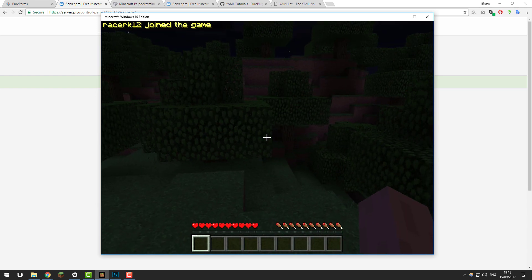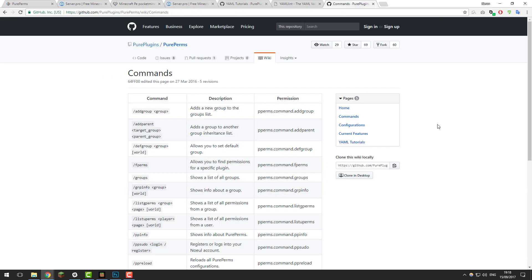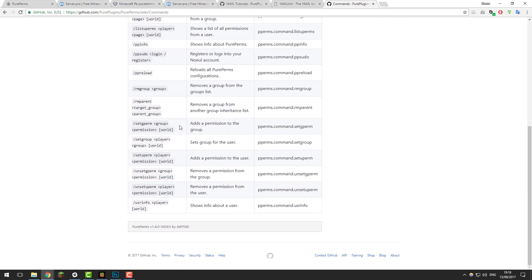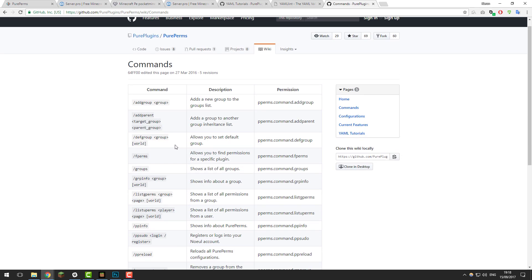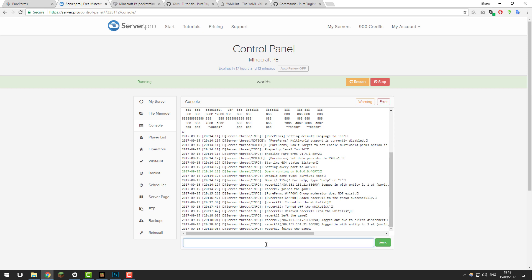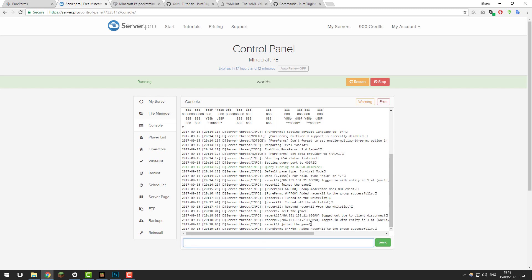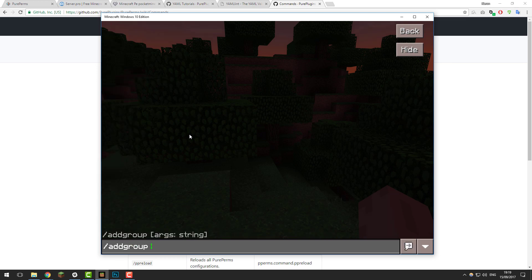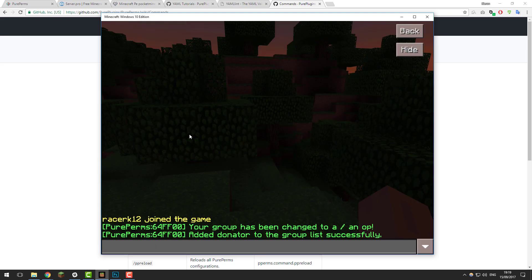That's basically how you edit and create groups from the file manager. If you go to the PurePerms wiki — there's a link in the description — it includes all the information you need and covers this tutorial too. In the commands section you can see all available commands and learn how to create or edit groups using just commands. For example, to create a new group in-game, type forward slash add group. But first, make sure your player is in the OP group — go back to the control panel, type set group, your player name, and then OP. Once that's done, go in-game and type slash add group and name it — let's call it Donator. You can see the Donator group was successfully created.